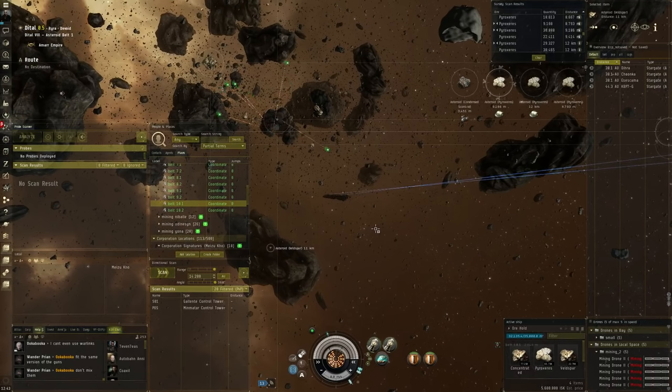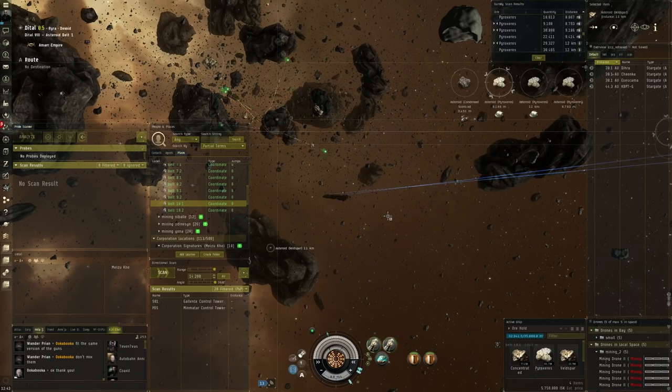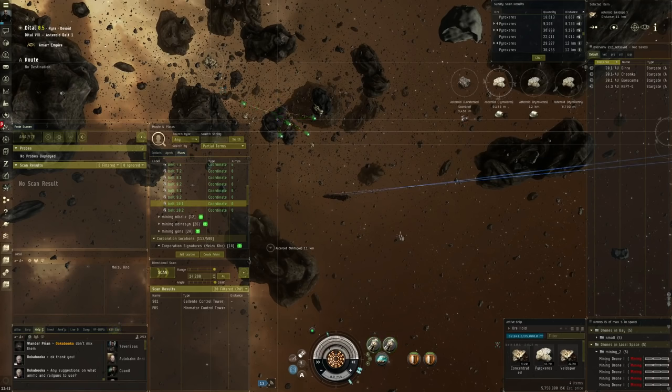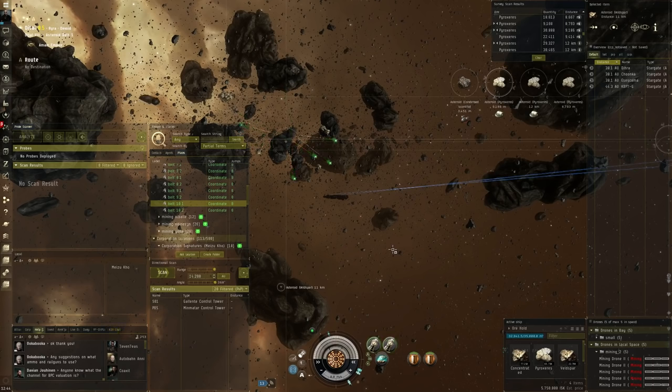The other way to get your resources is to do another activity in EVE Online that makes you money - something more intense that takes more effort - and then just buy your minerals straight off the market. This has two big advantages. First, you're pretty limited in how much ISK per hour you'll make while mining. If you can do incursions, faction warfare, or wormhole diving, you can get a lot more money for your hours spent. The second advantage is that by buying from the market and doing your homework, you can find cheap minerals in regions that mine a lot of certain types, picking up resources below the going market rate.